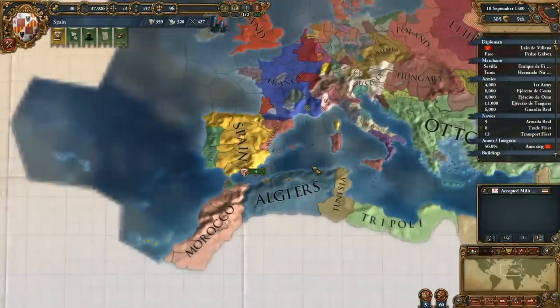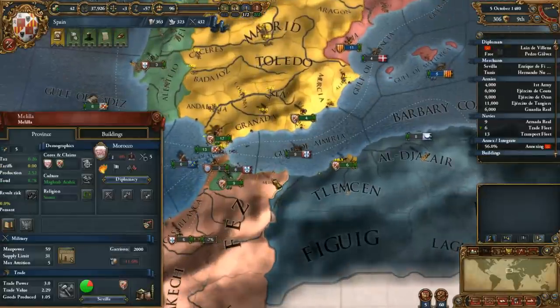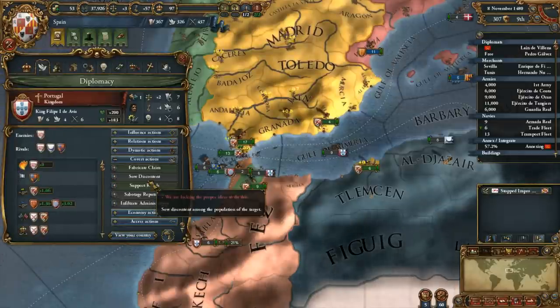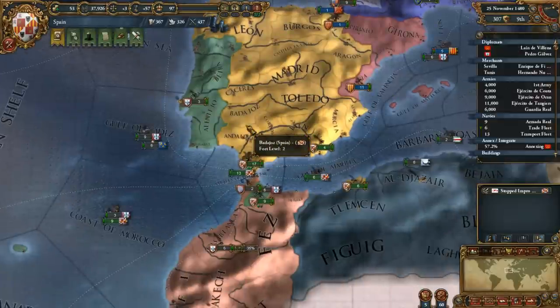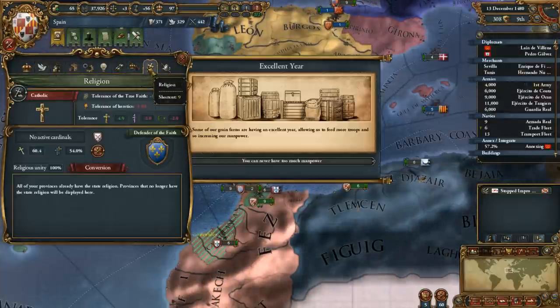Diplomat's home, we got our CB there. Good. We still have a claim over here, which is good. I am actually going to fabricate a few claims in Portugal if I've got nothing else to do. I'm going to start down here in Algarve and we'll work our way up, just so that we've got them if we decide to get adventurous later on. I don't think we've got anyone to convert.